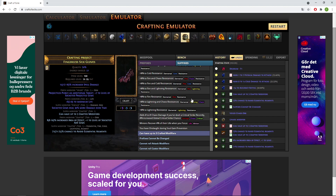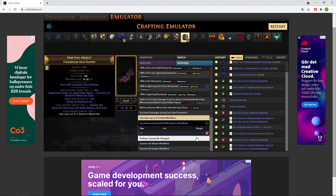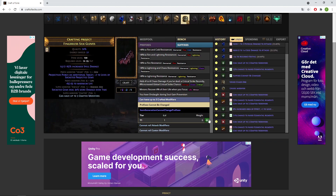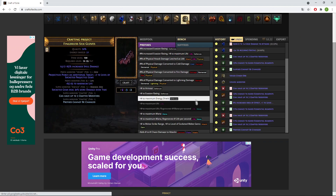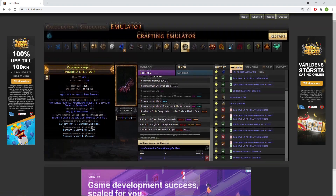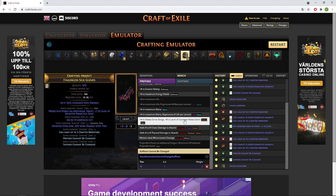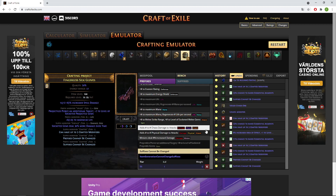When I did this I think I wasted 35 exalts just on re-rolling and meta crafting. What you do then is: 'Can have up to three crafted modifiers', 'Prefixes cannot be changed', and also 'Suffixes cannot be changed'.